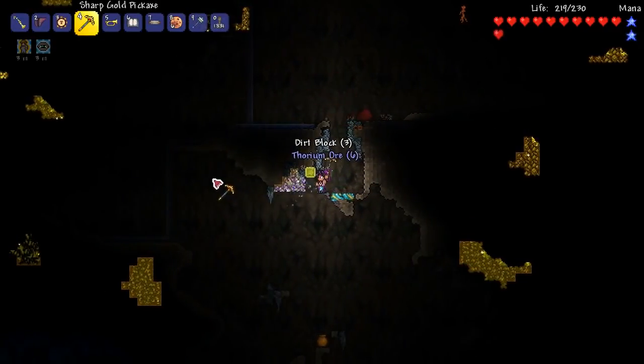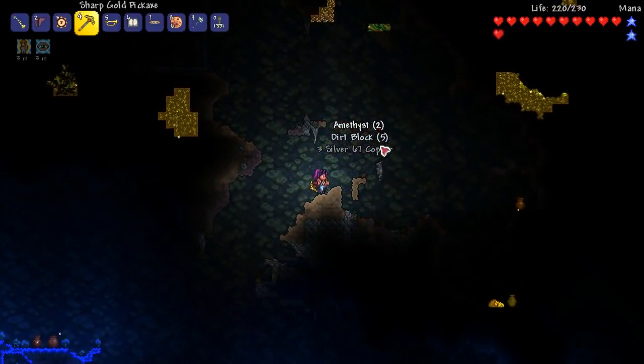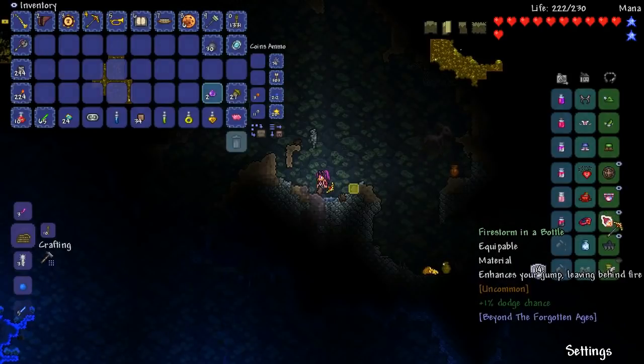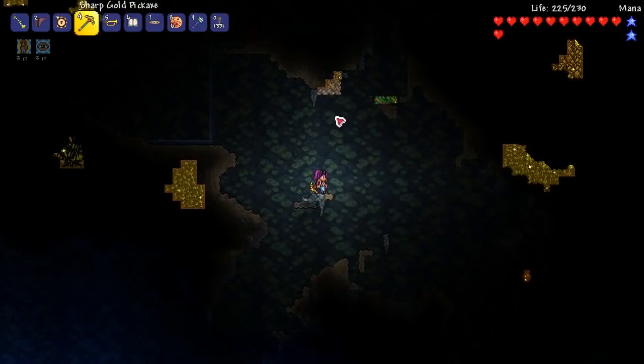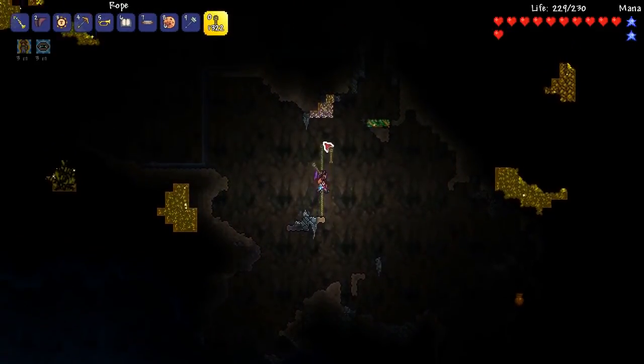We've found some Thorium. I can craft some inspiration notes when I turn these into nice bars, and the Thorium anvil, which will be absolutely amazing. Is this Amethyst? I think it is — Amethyst is the one... Whoa! What's a deer doing down here? Oh my gosh, this bottle is so crazy. It's that firestorm in a bottle — we got it in our last video, but it just propels you everywhere. Okay, I'm going to rope my way up here. All under control, people.